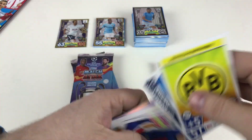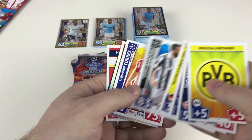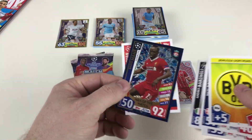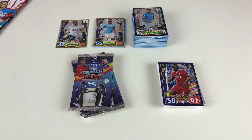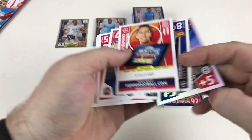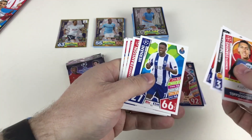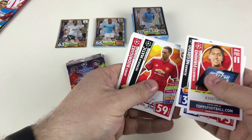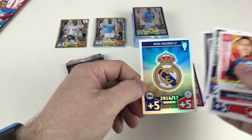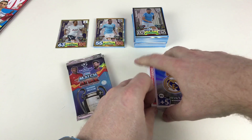Borussia Dortmund's badge, Mads Roslev, Renato Sanches, Leander Dendoncker, Maximilian Philipp, Andre Bozagli, Fernando Torres, Edin Džeko hotshot and Sadio Mané Man of the Match — awesome! Next we've got Roberto Firmino, Álvaro Negredo, RB Leipzig, Alexander Fransson, Nemanja Matic, James Rodríguez, Medi Benatia UCL All-Star 11, Iker Casillas, and then the Real Madrid card number one badge. I like that card a lot — one of my favourite cards of the collection.